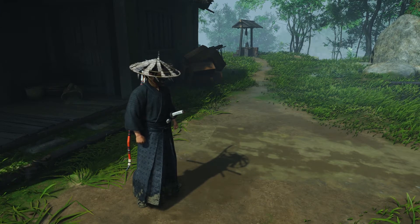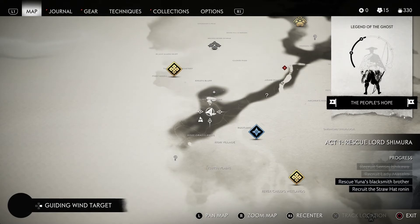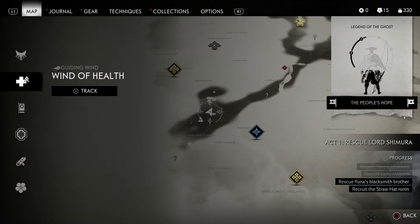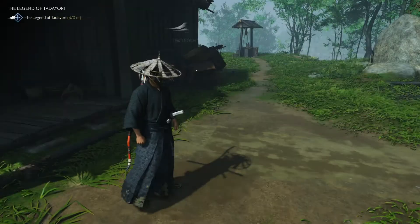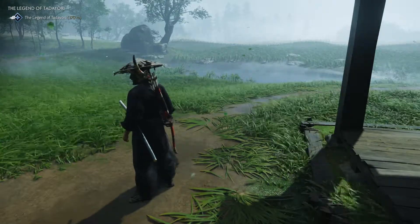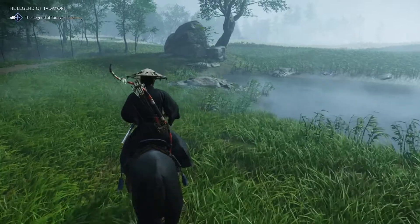What are we going to do next? Did we call for the horse? Let's check the map. Another gold mission popped up there. All the different things we can track now. I'm curious about this blue thing — The Legend of Tadayori. So let's do this one since it's real close. I don't know what these missions entail, but I know these blue ones from scrolling through the menus. This is a mythic tale, so we get some cool stuff from this mission.